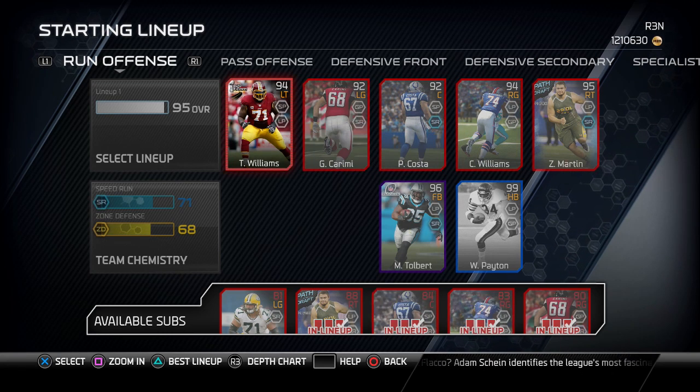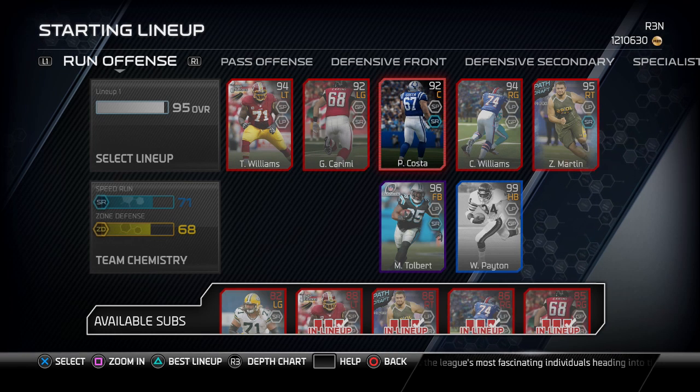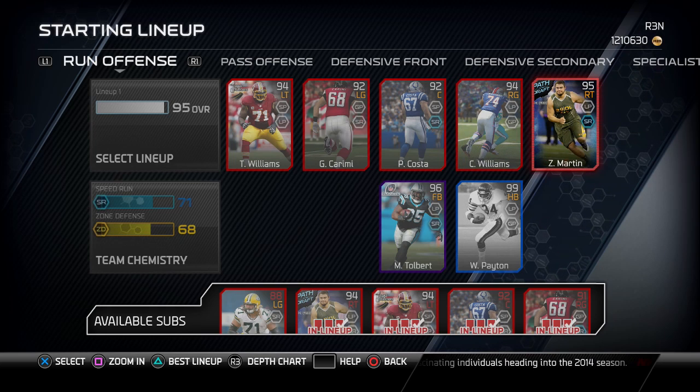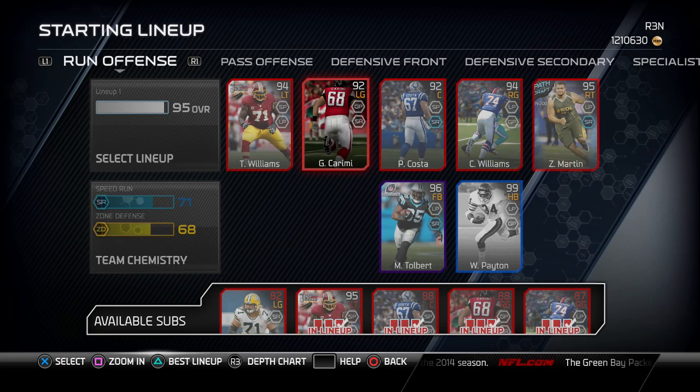On the offensive line, I have Trent Williams at left tackle, Gabe Creamy at left guard, Phil Costa at center, Chris Williams at right guard, and Zach Martin at right tackle. All above 90, all elite cards, but not that expensive really.